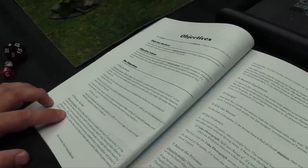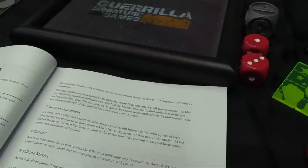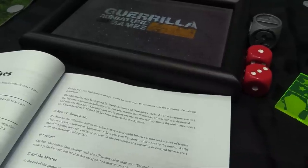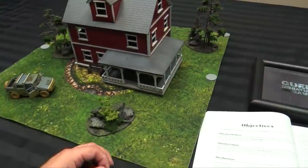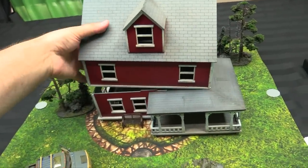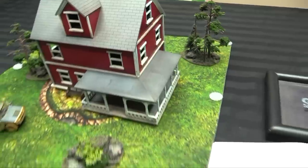For the Destroy the Idol objective, deploy a 30mm idol within 6 of the middle and at least 3 from any other objective markers. After placing threat markers during setup, randomly select one and place it in contact with the idol as close to the villainous board edge as possible. The idol always counts as an unrevealed threat marker. The idol must be targeted by hand-to-hand and dynamite; all attacks against it have a minimum difficulty of 6 and it has 10 wounds. The first time a hero successfully attacks the idol, raise the threat by 2. If we destroy it, we get 3 points. I roll a D8 — I get 5 — so the middle threat marker gets placed in contact with the idol.